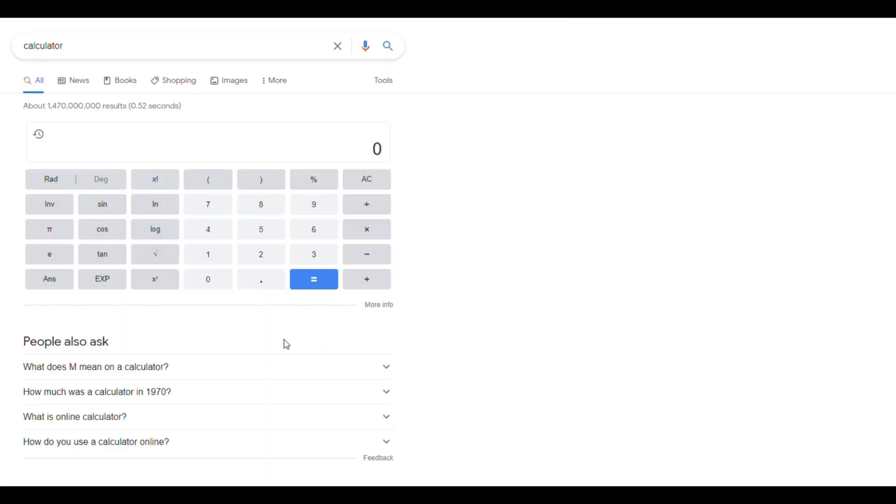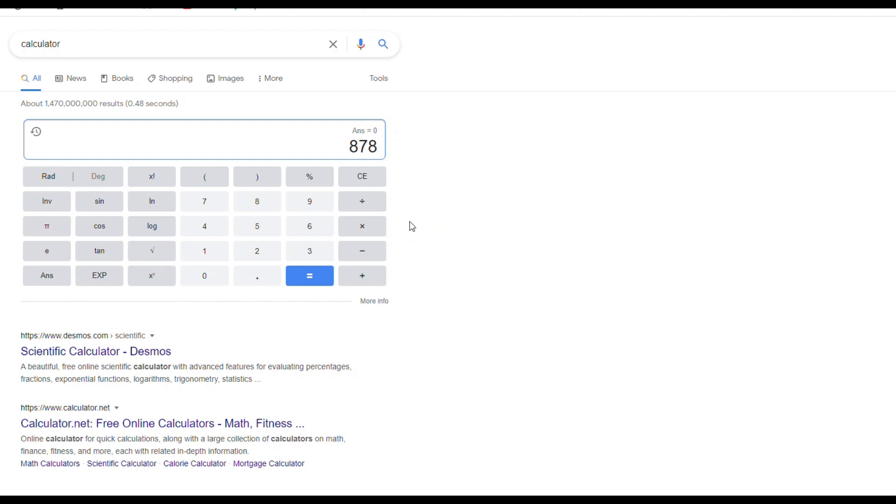If we take the XP we have now, which is 16,334, minus the XP we had before killing the mob, which is 15,456, that equals 878. So 878 is the amount we get without the 30% multiplier. Then we multiply 878 by 30% to get 263.4, and add that to the original 878.